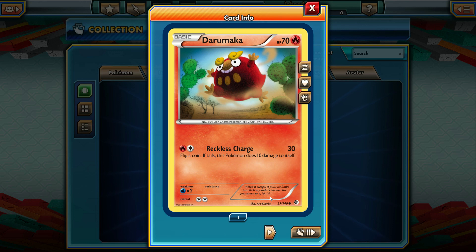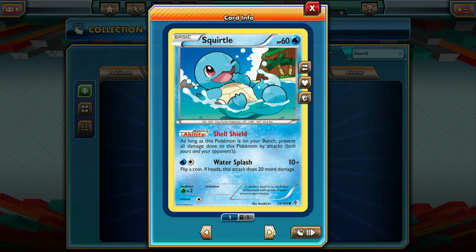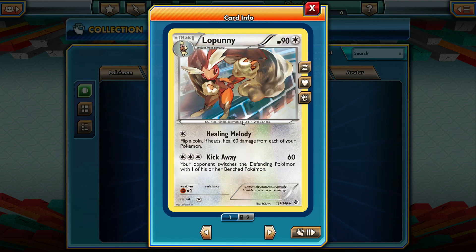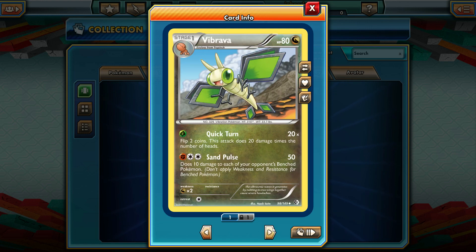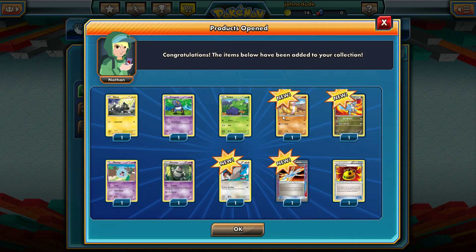Let's see what we get in this next pack. We got Darumaka with Reckless Charge. Psyduck looking very mysterious — you alright there, Psyduck? Another Spinda, a Squirtle — which we'll need if we want to use that Blastoise. Shell Shield is probably one of the best abilities on a basic pre-evolved Pokemon ever: basically while it's on your bench, it can't get attacked. We got a Gliscor Rare — Poison Ring and Night Slash, not amazing. Also Lopunny with Kick Away and Healing Melody, and a Tangrowth Rare. We're getting a lot of rares, so that's really great.